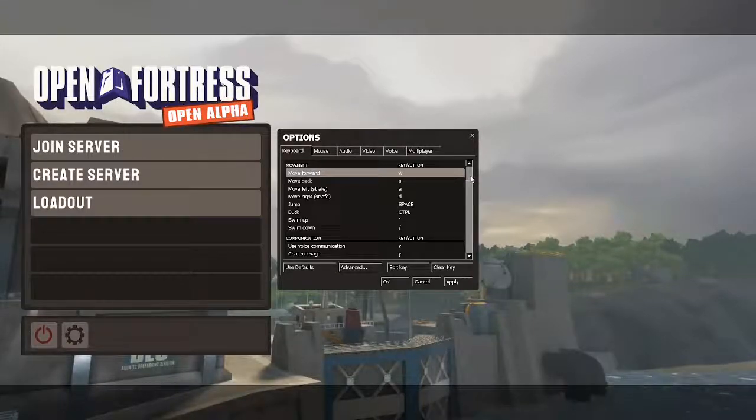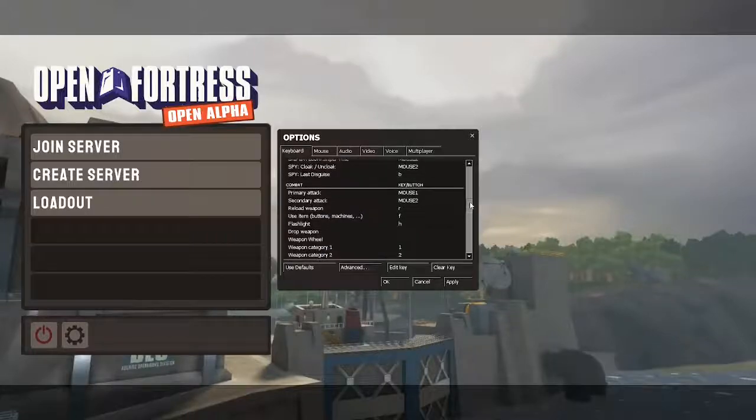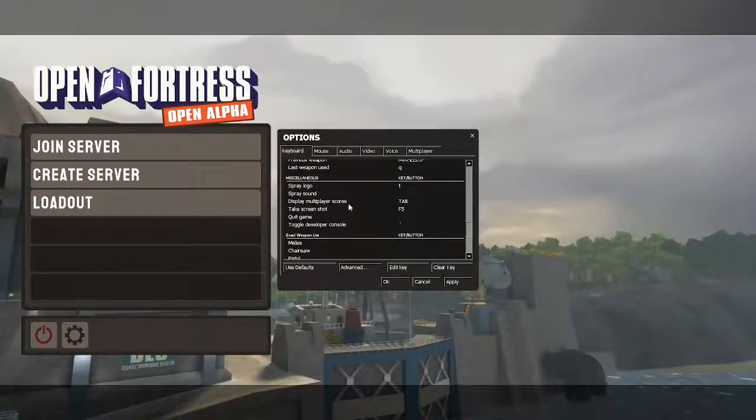Another thing I want to point out is that you want to know which key your console is bound to. To see that, just go all the way down to the miscellaneous tab, then look for 'Toggle Developer Console'. It's the tilde key — the key closest to the escape button. And of course, if you don't like this key or don't know where it is on your keyboard, simply change it by clicking on it, hitting 'Edit Key', and then selecting your key of choice.